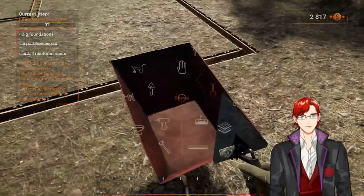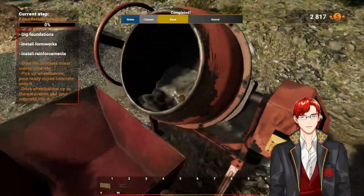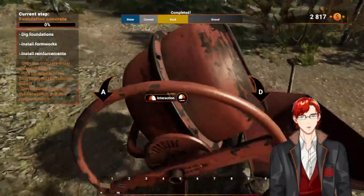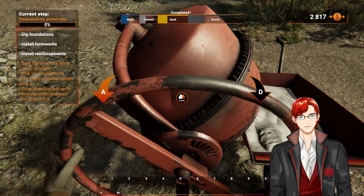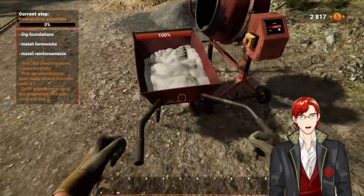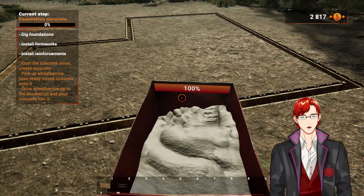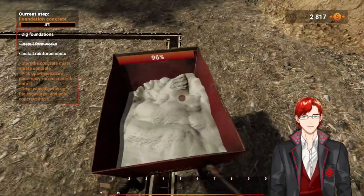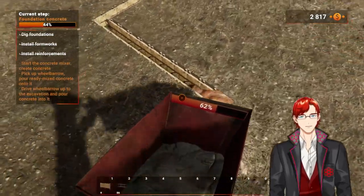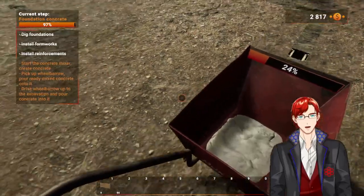Pick up the wheelbarrow. Pour in the ready-made concrete — how do I pour? The wheel. There's still some in there — now we bring this over to where we need it. Grab the wheelbarrow up to the escalation and pour the concrete in. We got this — look at this go. This is beautiful — way easier than it would have been in real life having to actually aim and put it in the right place.